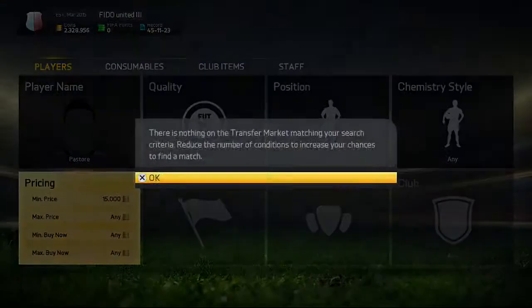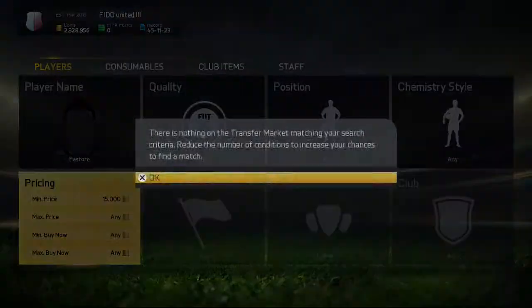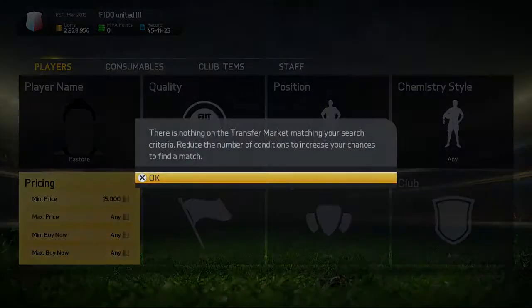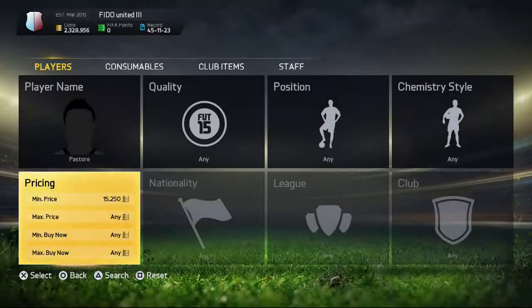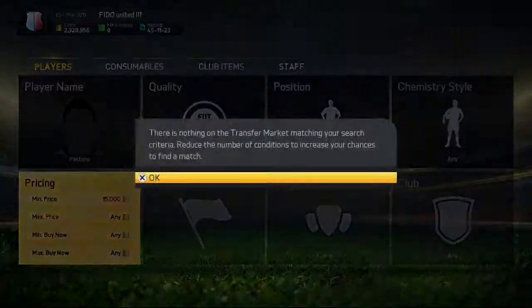I'm working this button right now — come on, baby. EA is messing with me right there. They knew I was about to quit so they just put another one up to get my hopes up. Then they throw a little 89-rated card that ain't worth much just to keep him searching and get his hopes up — that's exactly what they just did. They're messing with me right now.